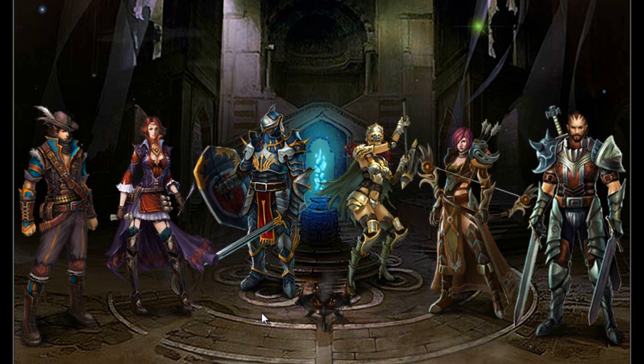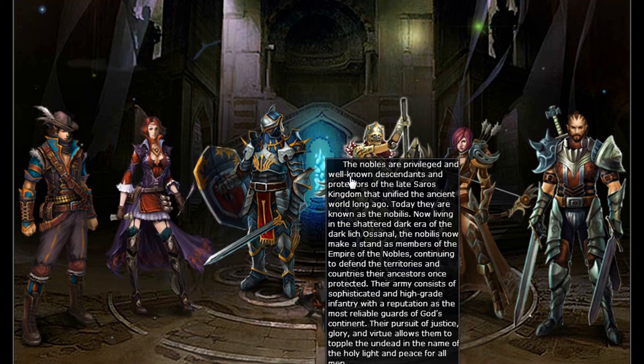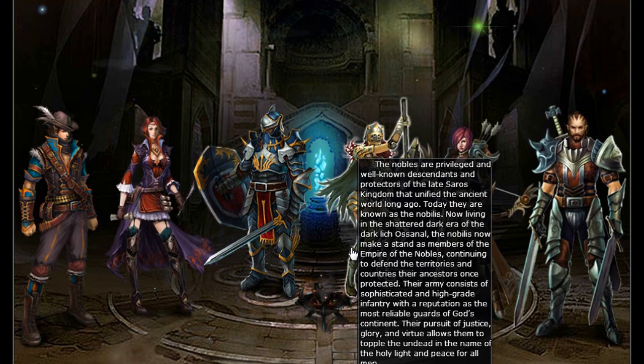Here at the character select screen, you will have the option of choosing to be one of three surviving human factions. The first is the Mercenary Cooperative, the second is the Nobilis, and the third is the Tribal Union. Go ahead and pick the one that you like the best.